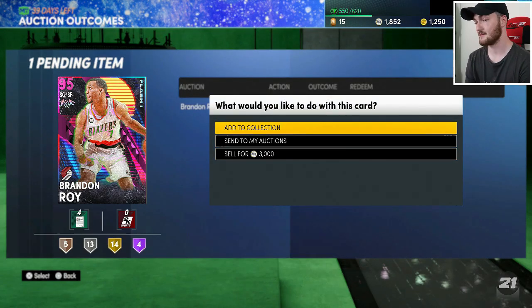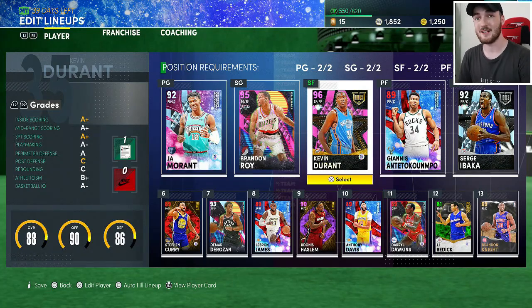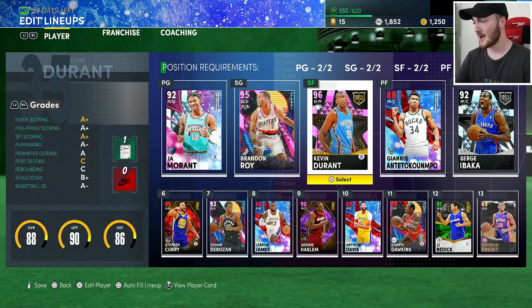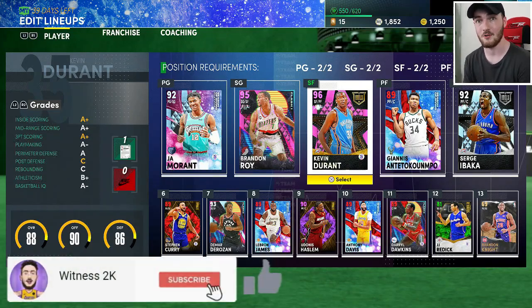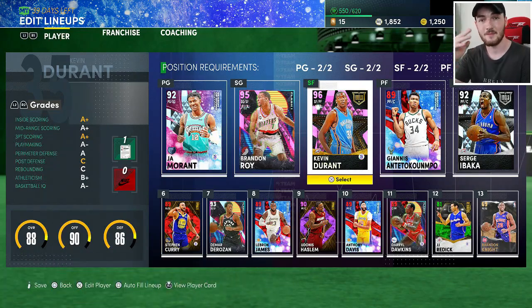This is such an amazing no-money-spent result. One weekend of grinding — not even grinding, just punching in locker codes and doing an easy challenge — and I got a free pink diamond Kevin Durant, a free amethyst Kobe and Clay Thompson which we sold, then picked up Brandon Roy, Serge Ibaka dynamic duo diamond, and diamond Ja Morant. It's really unfortunate this isn't my account but I'm so happy for the account holder. Subscribe with your notification bell on, drop a like, and I'll catch you on the next upload — it's been Witness.